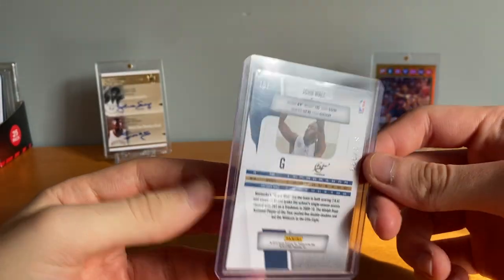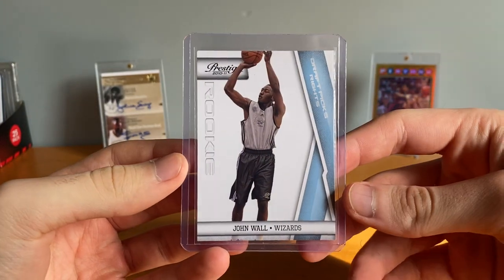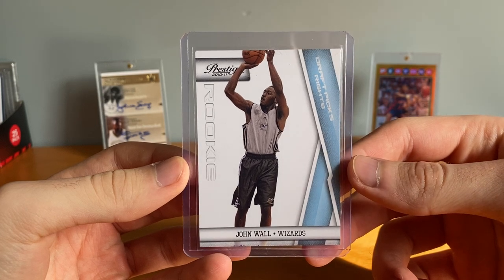First up, a little PC card — John Wall rookie — out of 9.99. I like picking these up for cheap when I can. Got this for like five dollars, nothing crazy, but a numbered rookie of my main PC guy for five bucks is pretty cool.